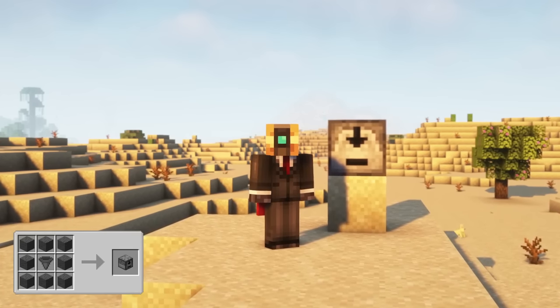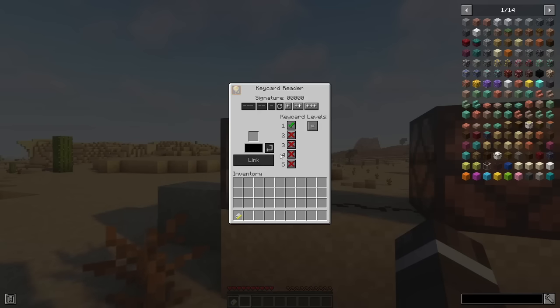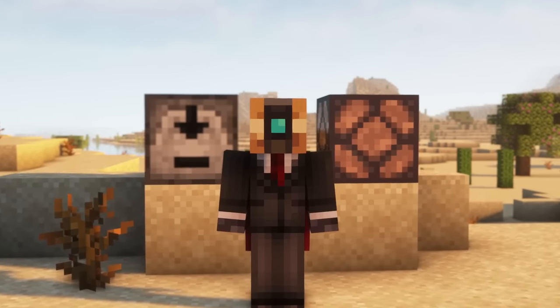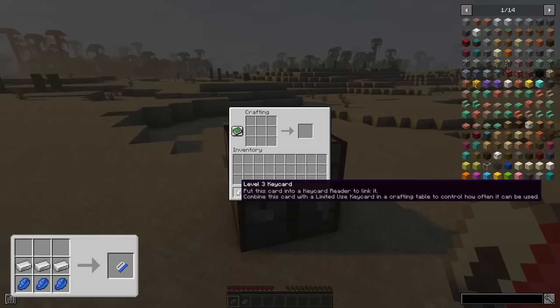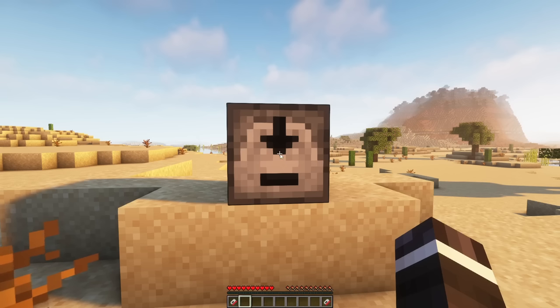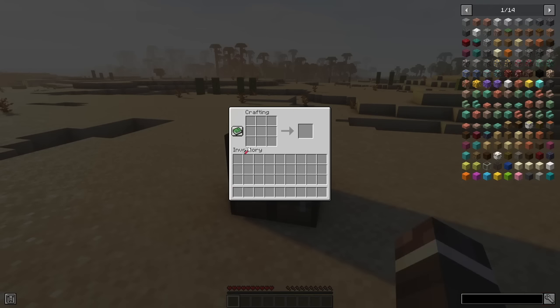The keycard reader is a quite complicated block at first. If you insert the correct keycard, it will emit a redstone signal. Right-click the block to configure it and set the signature — it is important for the keycard and keycard reader to have the same signature, otherwise the block won't accept the card. Keycards linked to the readers of other players will not work for your keycard readers. You can set which keycard level the reader should accept; there are five levels. You can set that only one specific level is accepted, or one level and any level above it. Insert the keycard on the left and press link to connect them. If you want to limit the times a player can use a keycard, combine it in a crafting table with a limited use keycard. You'll receive two keycards with limited uses. Open the keycard reader, put the card into the left slot, type in a number and press the arrow. To reset the settings on a keycard, put it into a crafting table.